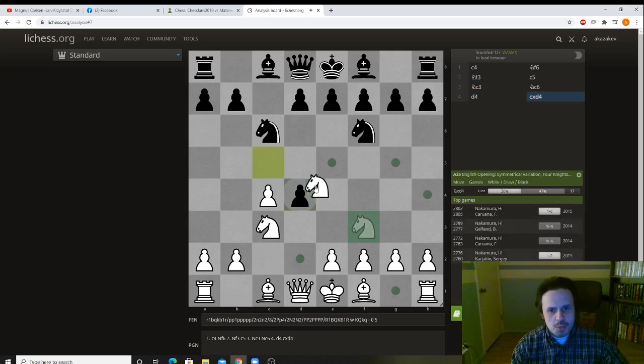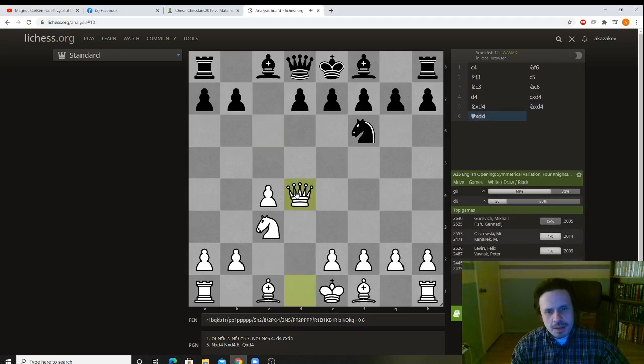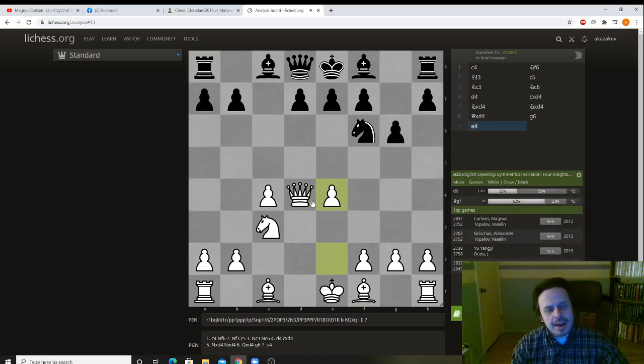d4 — now white gets the center. Black takes, white takes. Colley, playing against Capablanca, decides to trade knights, which is not terrible. Takes, takes. But now the white queen is pretty good in the middle. Black decides to put his bishop opposite of the queen, and Capablanca plays e4. What started as an English opening is going to become the Marozzi bind.